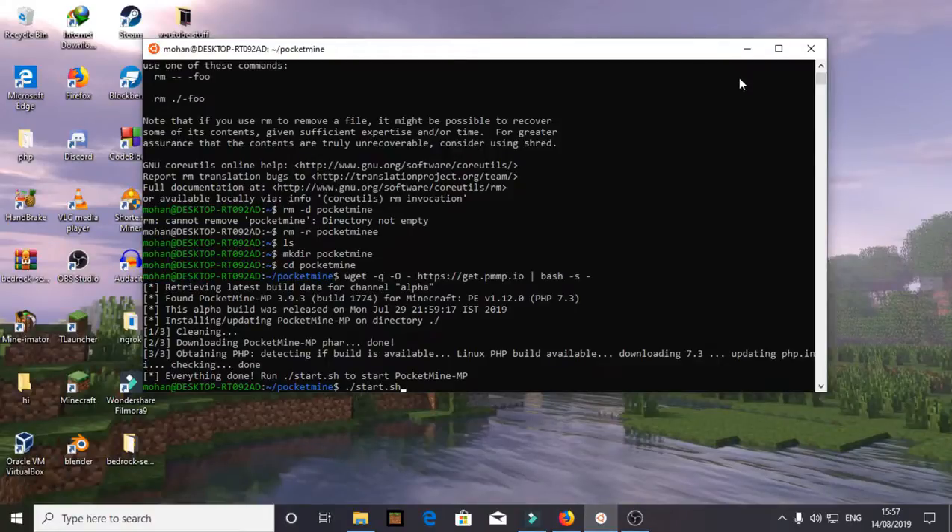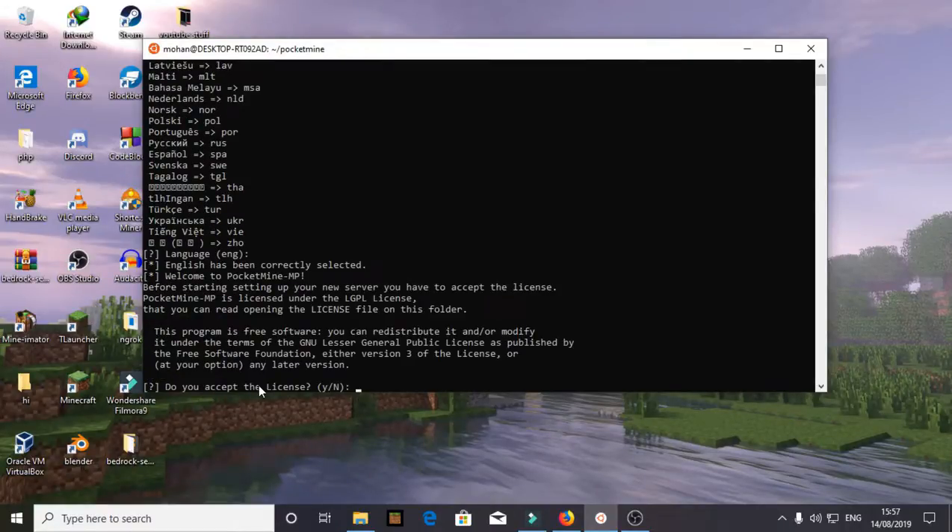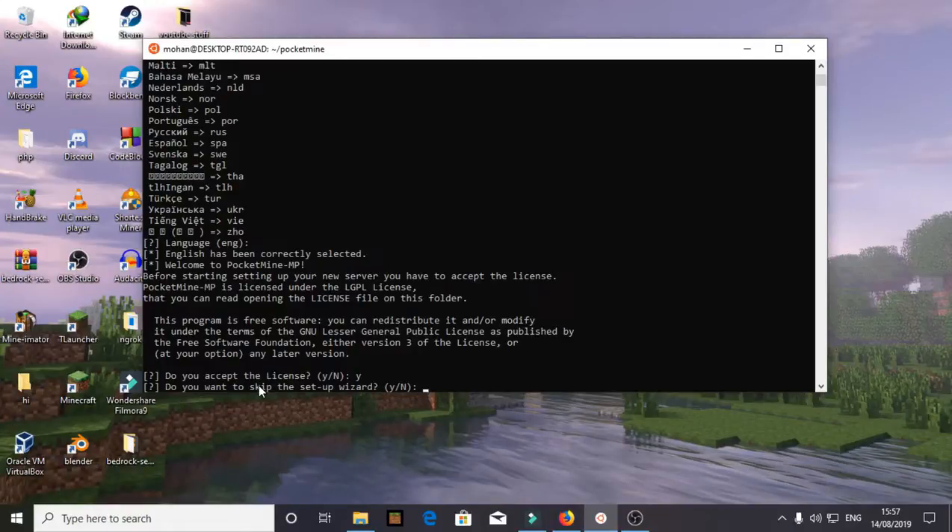Let's hit Enter. You can see the bracket — the item in the bracket is the default. If you don't want the default, type your selection; if English is default, just hit Enter. Then it asks: do you accept the license? We have to accept the license — it's a General Public License but we still need to accept. Then: do you want to skip the setup? We say no — 'N' means no is default.